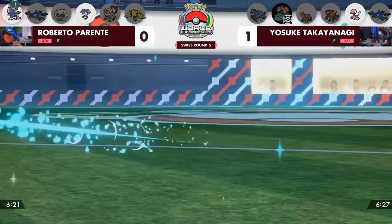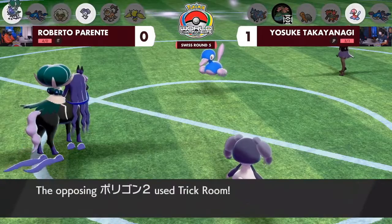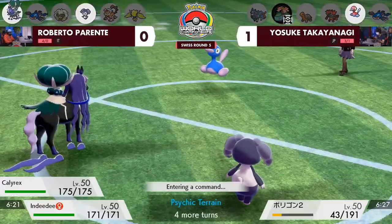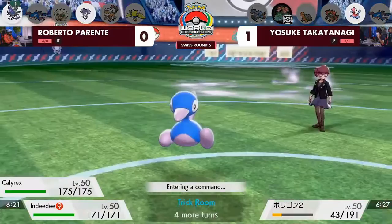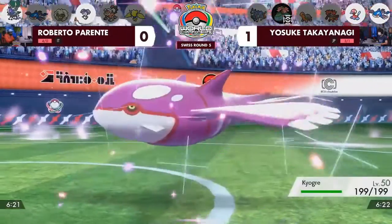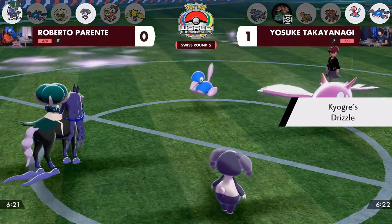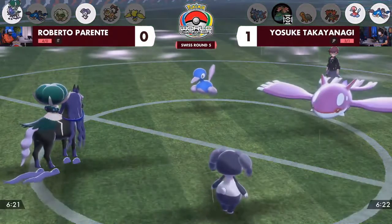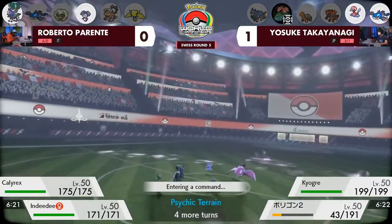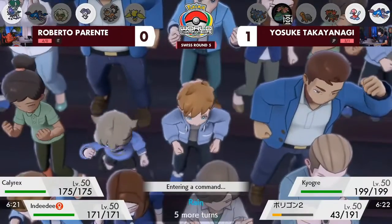Expanding Force does more damage while Psychic Terrain is on the field, then you get the Psychic Terrain boost, the Helping Hand boost from Indeedee Female, and a Grimnay boost as well — a great turn for Roberto. But Porygon wants to switch it up with Trick Room. Roberto has already neutralized a huge threat on Yosuke's side in that Dynamax, and if you can get through the turns of Trick Room you might be able to withstand enough to go for a Dynamax of your own. We've seen so many times in VGC how Venusaur and Charizard as G-Max attackers kind of act as pseudo-restricted Pokemon with how strong they are, so he got rid of his Dynamax without even getting hit.